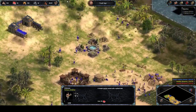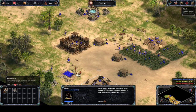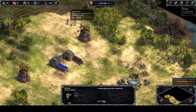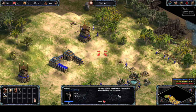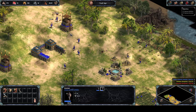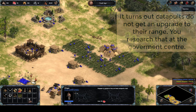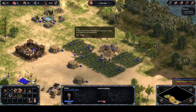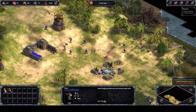You should always research all the woodcutting upgrades - it's an excellent idea because each one gives you plus one to your missile weapon range. That means everything using a ranged weapon gets plus one range: towers get plus one range, any bowmen you create get plus one range, and possibly even catapults get plus one to their range. It might start to ramp up later depending on when the Hurrians attack me.